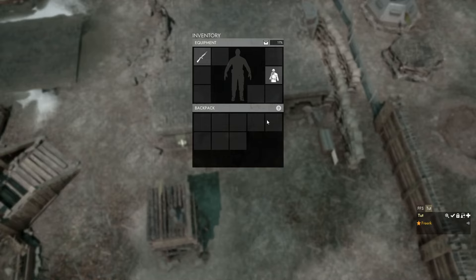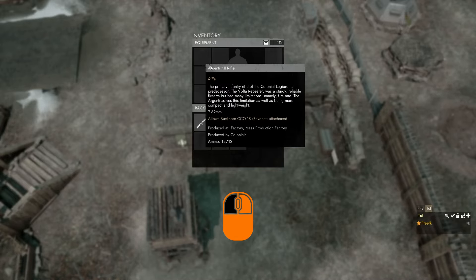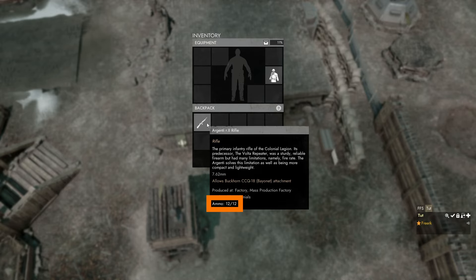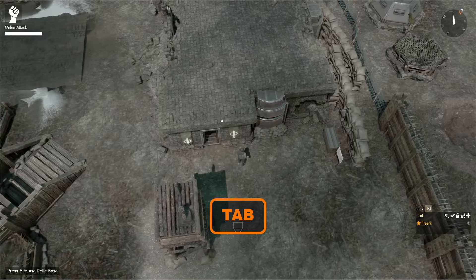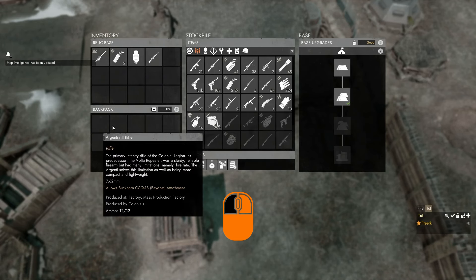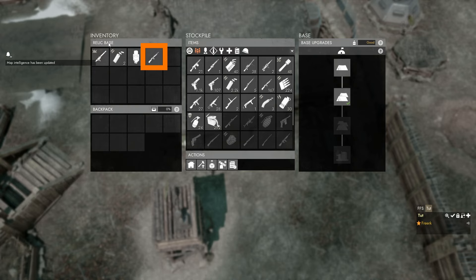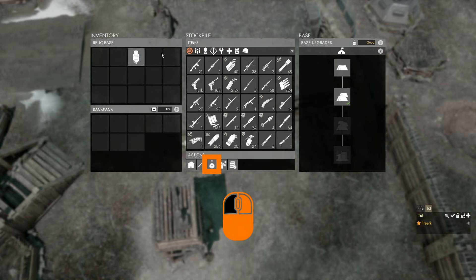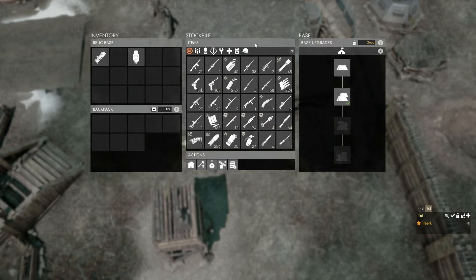The same goes for submitting a weapon with ammo in it into the stockpile of a base. If we press Tab to open our inventory and click on the Argenti so it goes into our backpack — hovering shows ammo is 12 out of 12, so there is a full magazine in it — we tab out, press E to open the base, click on the Argenti so it goes into the relic base inventory, then click Submit Stockpile Items in the Actions panel. That puts the Argenti in and it will lose the ammo that was in it.